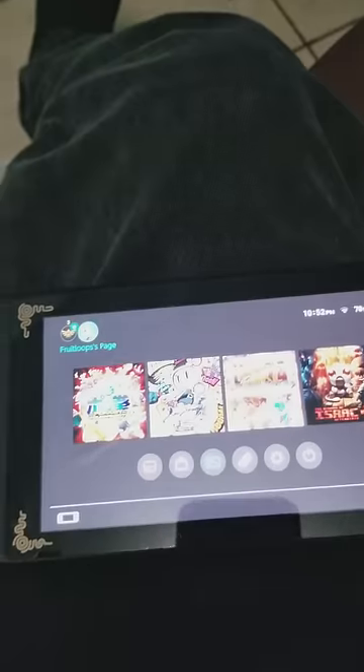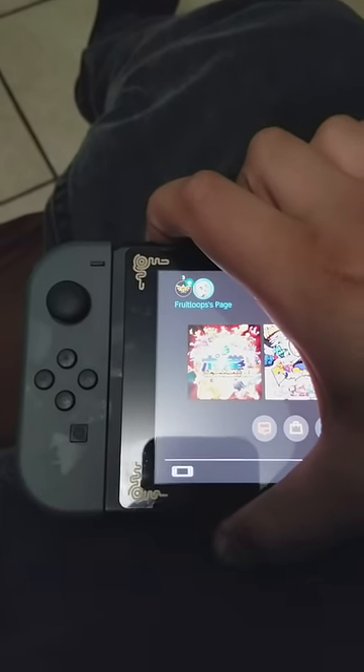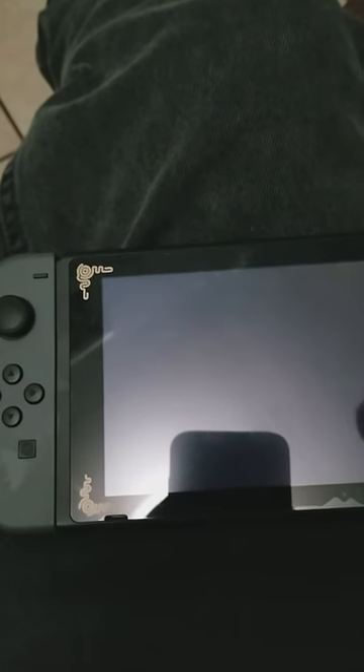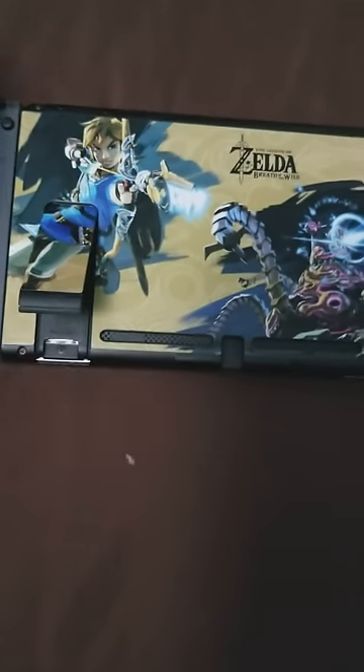So what I did was first just turn off your Switch. Go to power options, turn off. Then you're going to want to take out the memory card and turn your Switch back on.